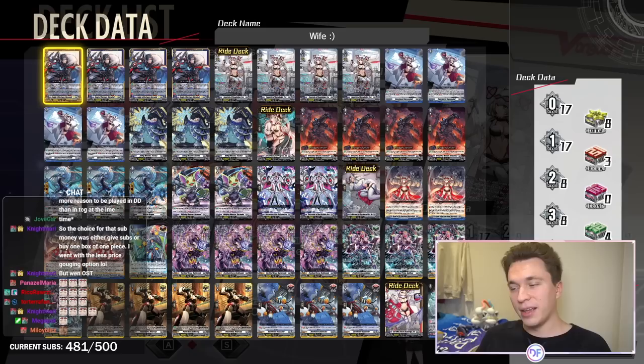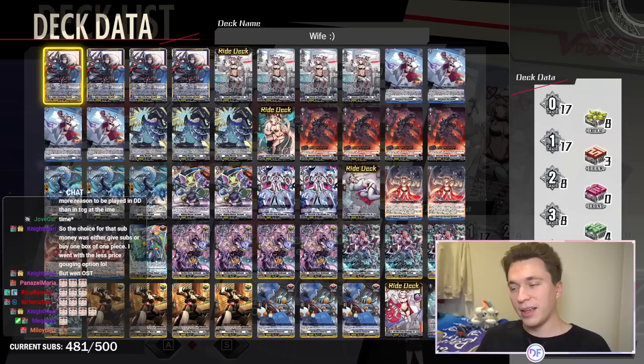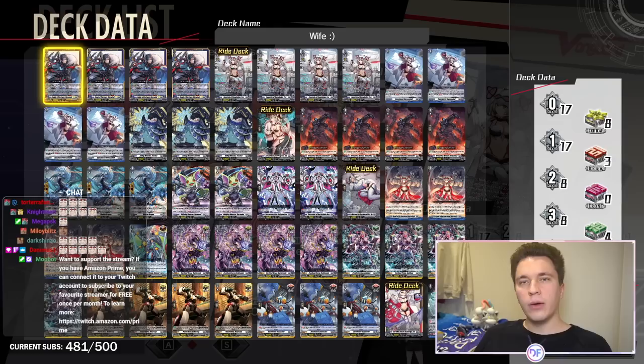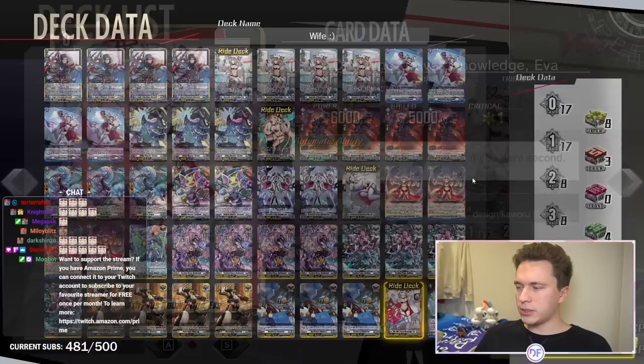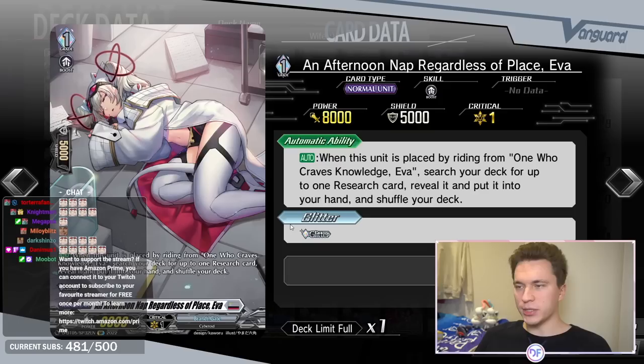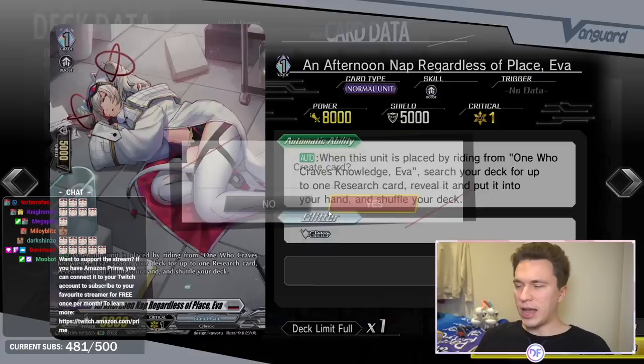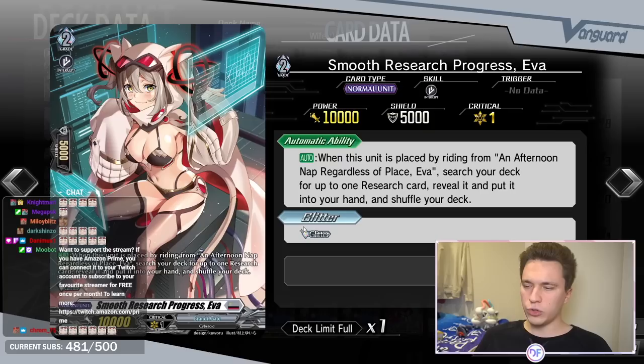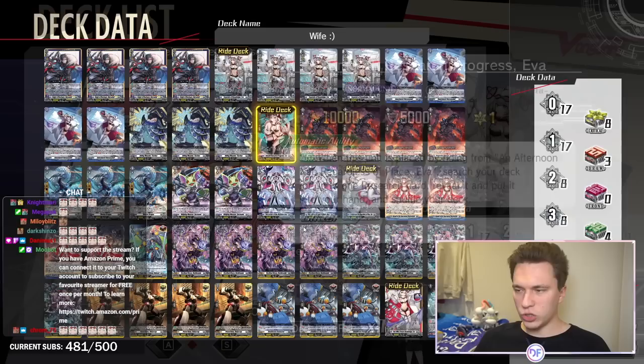I'm in the process of blinging it out, but it's taking quite a bit — it's an arduous task. So I will fully bling it relatively soon, but it's going to take a little bit of time, so do be patient with it. So let's break down Eva and talk about the deck and why it's one of my favorites. Starting off, we have the starter that is Eva, and then our grade one — which is when you ride over her, you can search your deck for one research card, reveal it, put it into your hand, and shuffle your deck. She has the Glitter keyword, which is there because some effects refer to you having a Glitter vanguard.